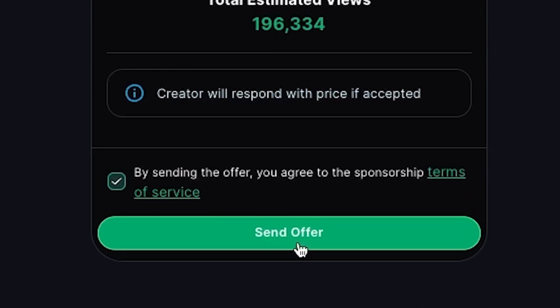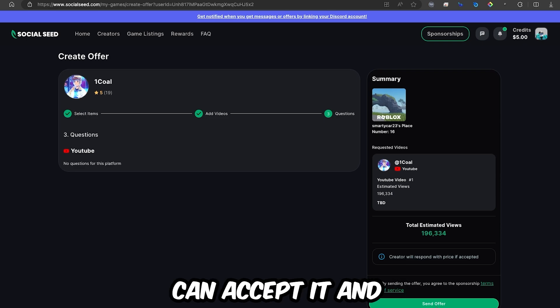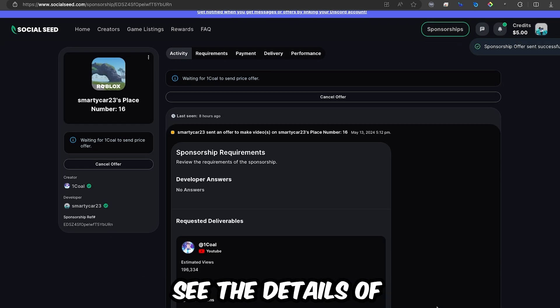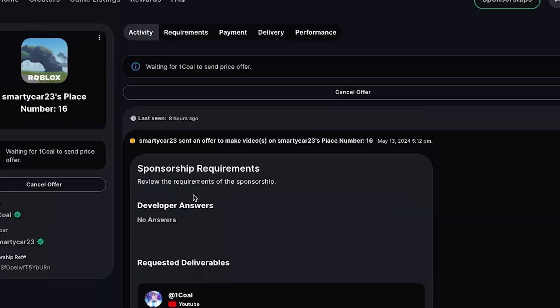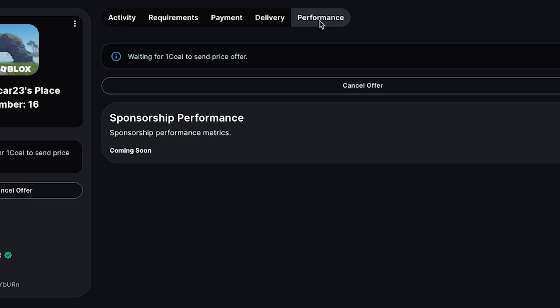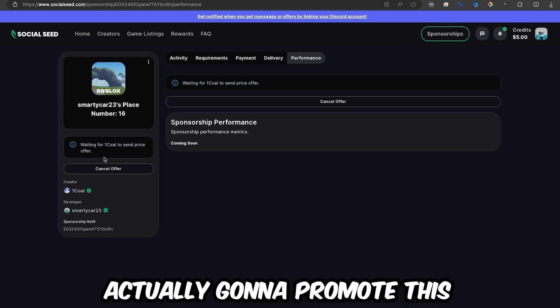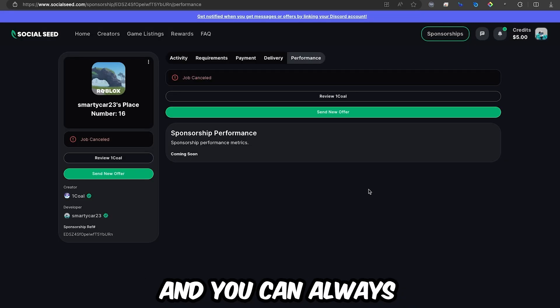When you click send offer, it will send the offer to the creator so they can accept it and give you a price. From there, you'll see the details of your sponsorship, including the activity, requirements, payment, delivery, and performance of your sponsorship. I'm going to cancel this offer since I'm not actually promoting this baseplate — and you can always do that.